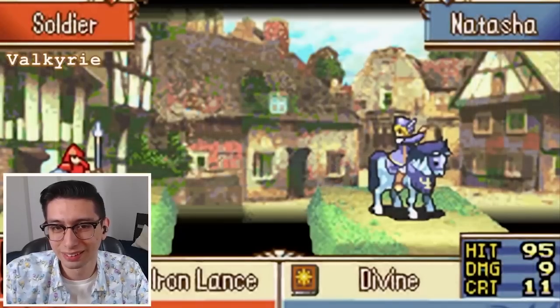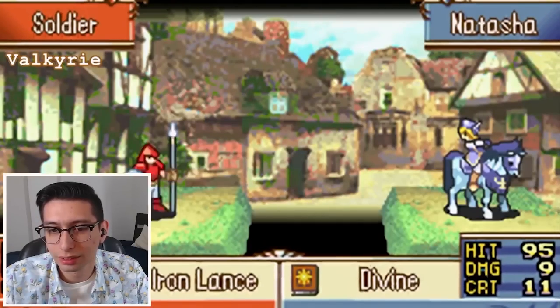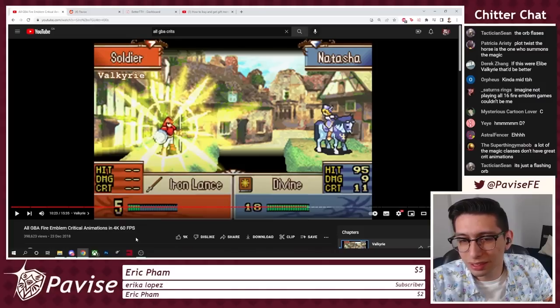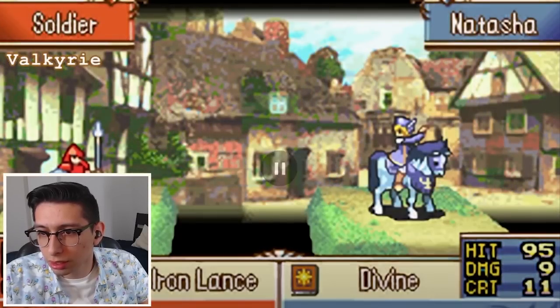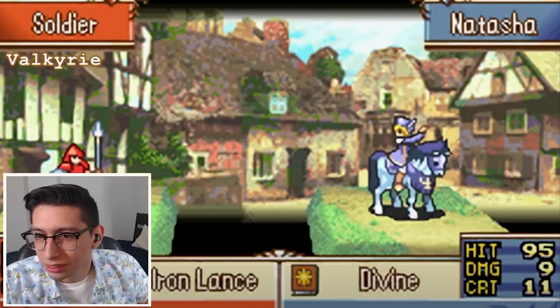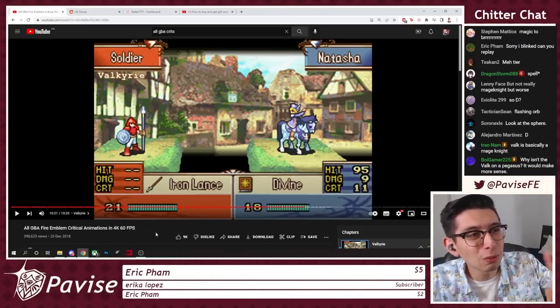Valkyrie up next. Hang on — what? Nothing happens. There's not even an effect. Am I blind? Those two frames. Frame one, frame two — two whole frames. Count them. Two whole frames. Definitely going into D tier.